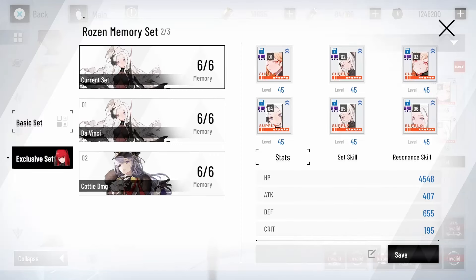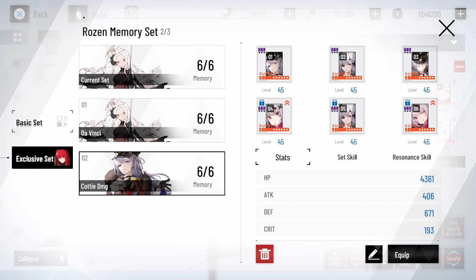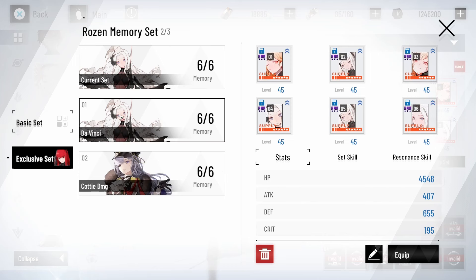Let's talk about memories. Personally, I recommend four-piece Da Vinci and two-piece Guinevere. You can also run four-piece Bathalon and two-piece Kati to get that extra signature energy. However, because Vera is really only going to be on the field for a couple of seconds, the Da Vinci memory set is going to be your best bet, since you'll be swapping off Vera in no time.